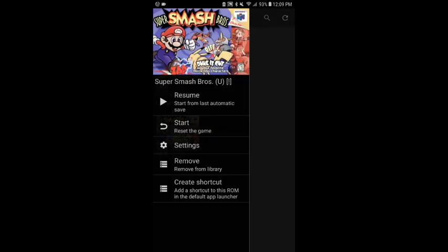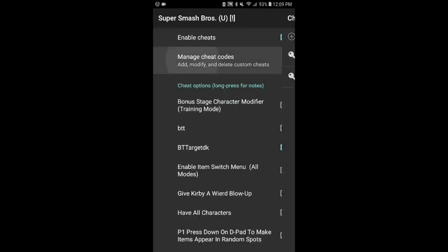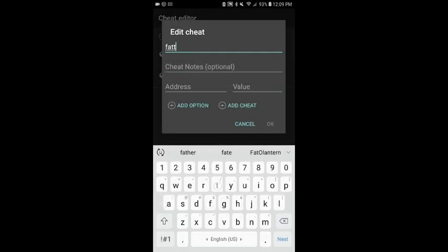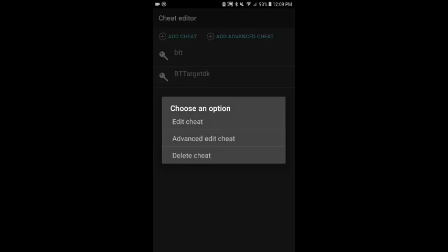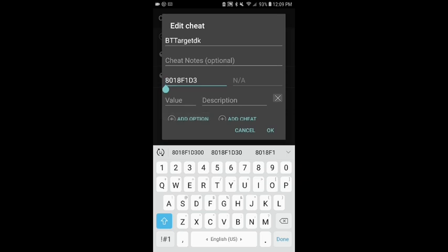First, you're gonna want the Mupen64 Plus FZ, like I previously stated in my last video, and then we're gonna have the ROM for Super Smash Brothers 64. All you need to do is click this, go to Settings, then go to Cheats, do Manage Cheats, and you can add a cheat — call it whatever you want.